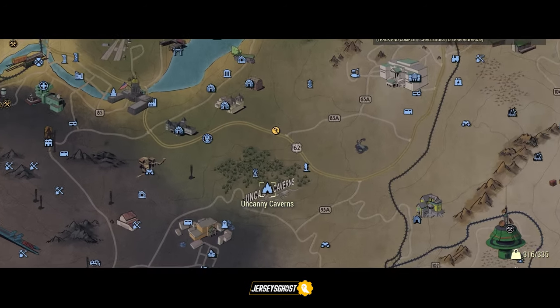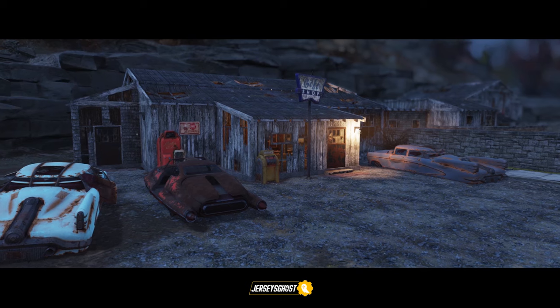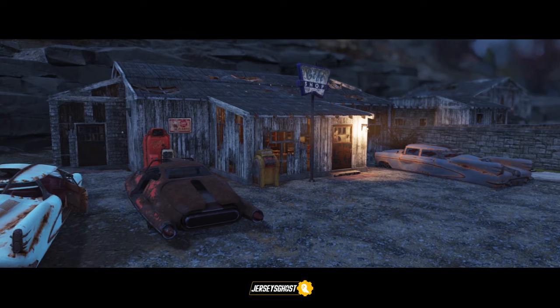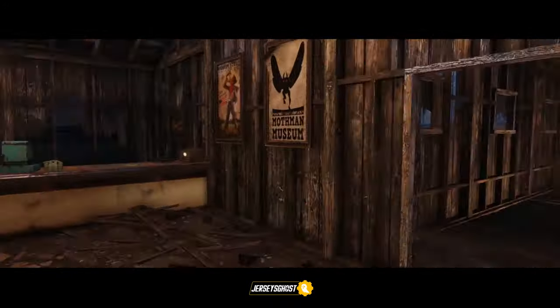The first location you have to travel to is Uncanny Caverns, located here on the map. You'll want to head inside this structure once you're there, where you'll come across your first fragment. On top of the cashier's desk is where it can be located for you to collect.